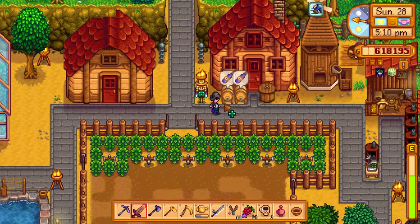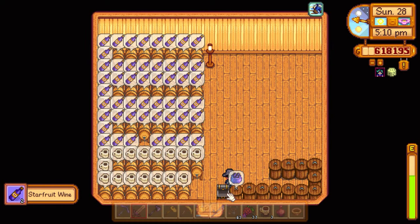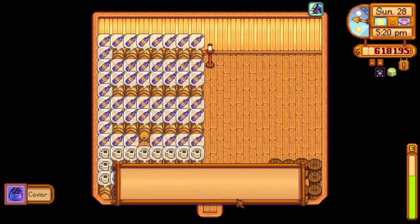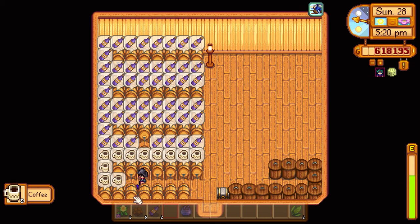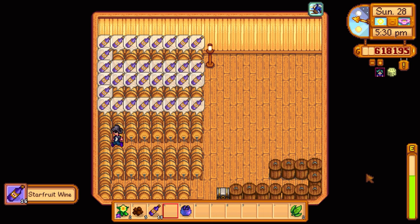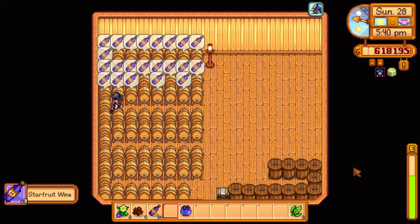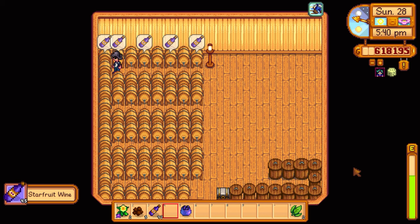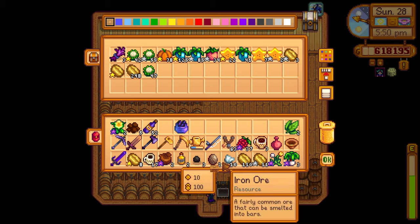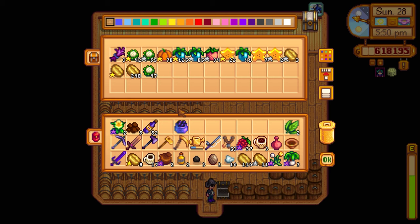Let's sell all that wine. Both kegs are done which means all of them are done inside. I missed one keg last episode unfortunately. The cursor thing doesn't work perfectly with kegs - it doesn't do it for every one, but it's still faster than hovering manually. I'm going to throw in ancient fruit next since I'm starting to get a bunch of those, plus a bunch of coffee.